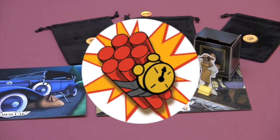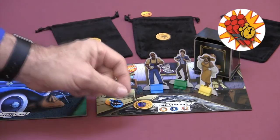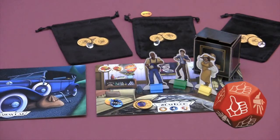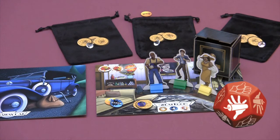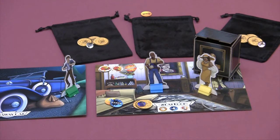If the token you draw is a Danger Danger, place it on the leftmost open space on the room card's danger track, then roll the Danger Danger die in an attempt to avoid disaster. A thumbs up means you disarmed the bomb and all is well. A hand symbol means you blew up, but don't worry — you're still in the game. Your pawn is moved to the getaway car to recover, and any loot on your bag is returned to the supply. You'll start your next turn from the getaway car.